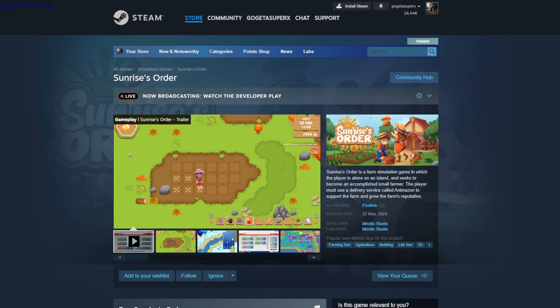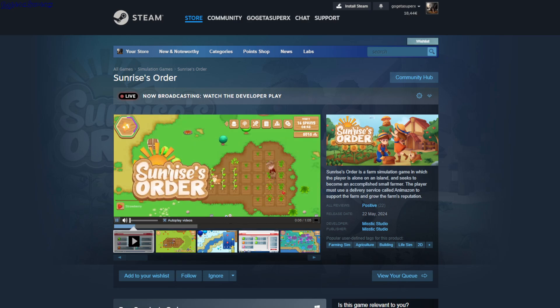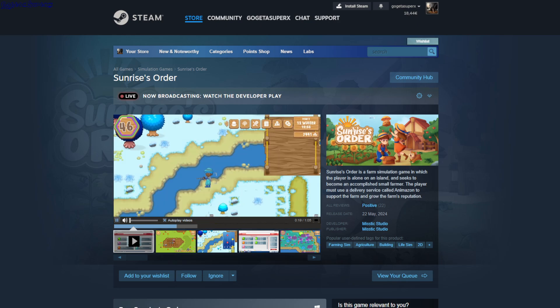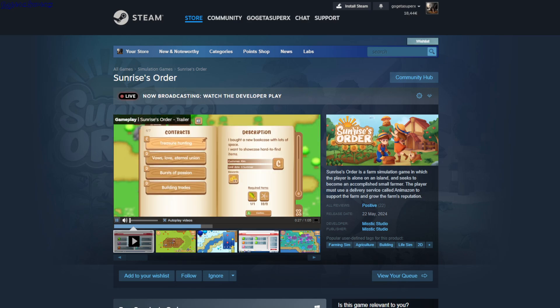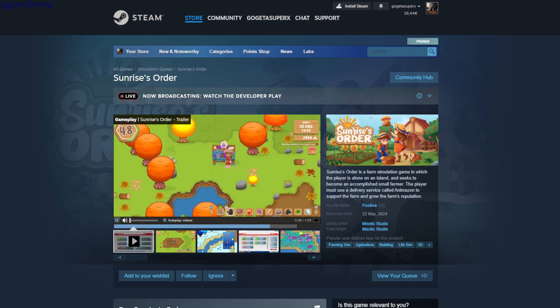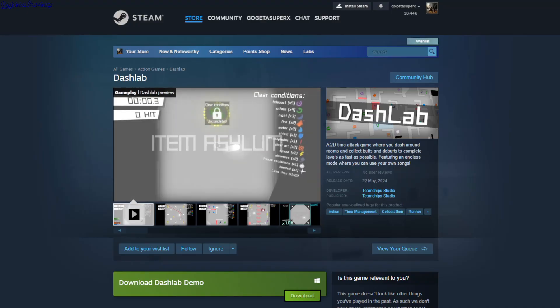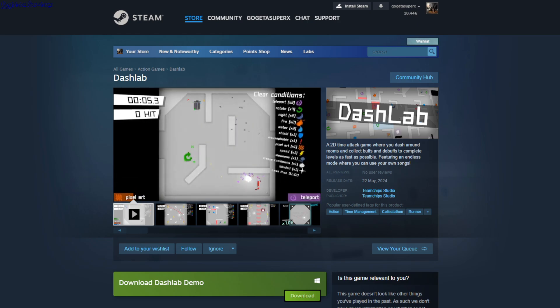Sunrise Order — a farming simulator where you plant crops and can fish if you have water plants. There are mini-games for fishing and contracts where you deliver whatever plants are needed. It's $13.99.